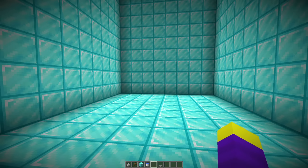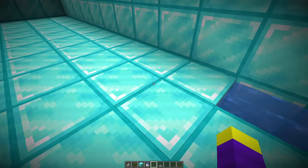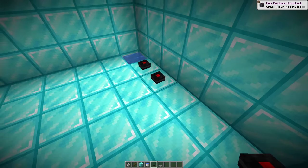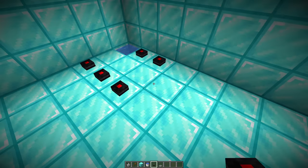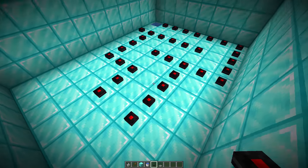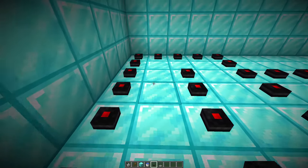Now we obviously need some kind of trap for this room, or this wouldn't be a security tunnel, so the next trap we are going to make involves mines. Basically if Dawn steps on one of these, it's going to be really bad, so he's definitely going to have to be careful. We're just going to build a huge pathway like this all the way to the end of the room out of these mines. And now Dawn is going to have to be really careful he doesn't stand on one of these, or else he's going to have to go through the whole tunnel again.